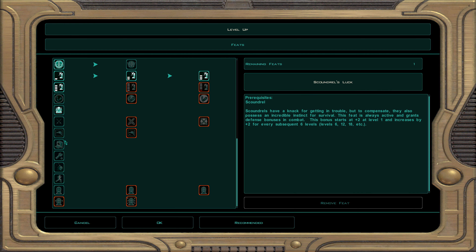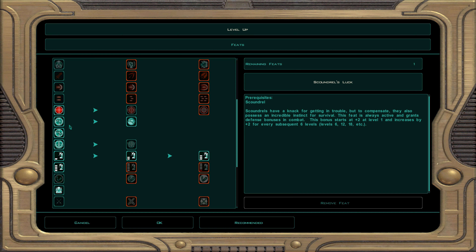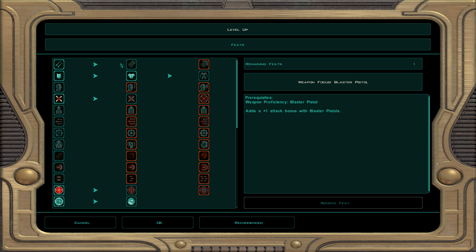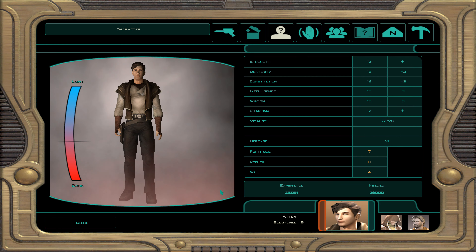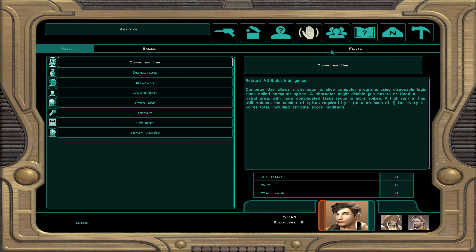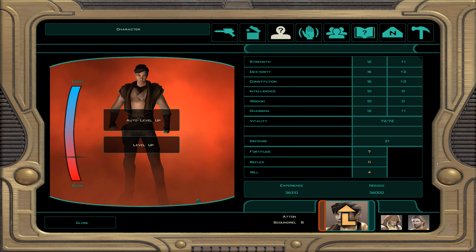For fighting spirit: when Atton goes down, he sometimes comes back up, and when he does he gets 20 vitality restored. We also take improved two weapon fighting — the penalty is now minus four and minus four for main hand and off-hand; with a balanced weapon in the off-hand it's minus two and minus four.